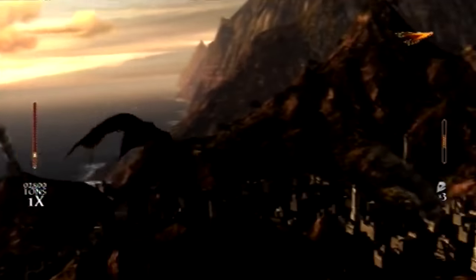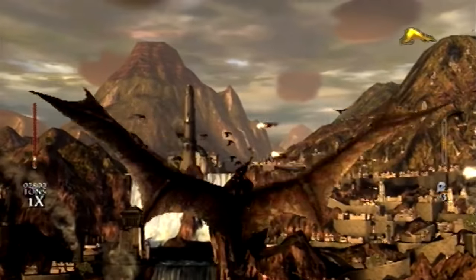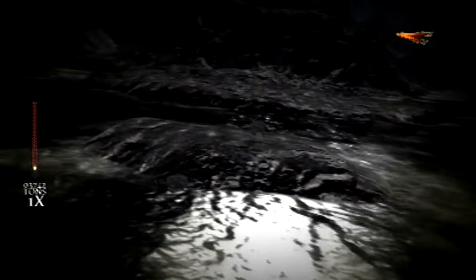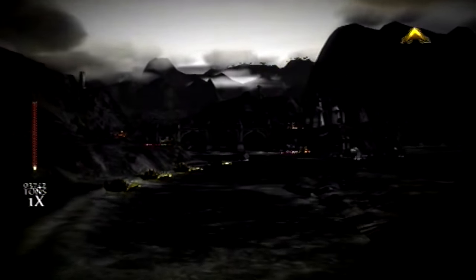Rage is also used to enter a first-person view the game calls Rage Vision by pressing down on the D-pad. This highlights enemies so you can see them better, just like the targeting computer in Rogue Squadron 2 and 3. Though isn't it a bit odd to use Rage as a vision enhancement? Because I'm sure releasing Rage is the best way to see things better.